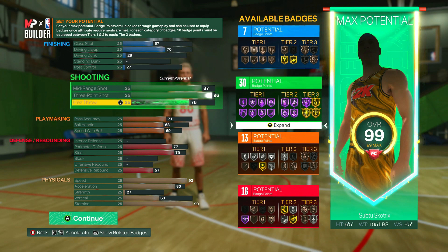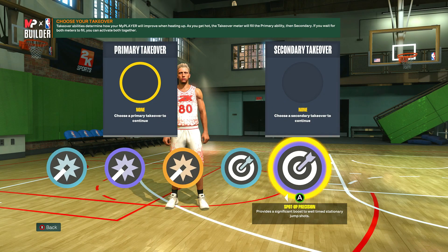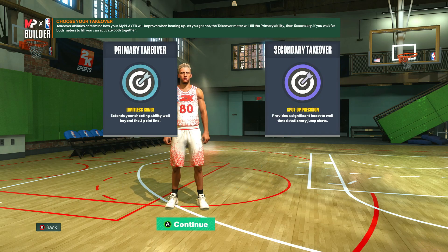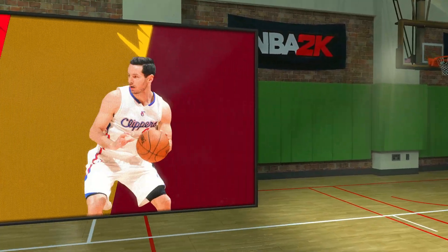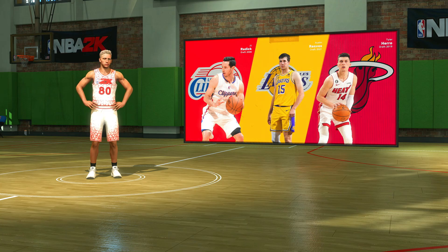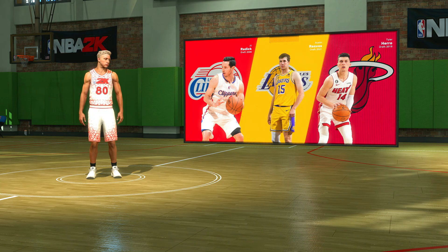Once you have everything set up, go ahead and click continue. For your takeovers you have access to shot creating and sharpshooting — I'm just going to take the two sharpshooting takeovers, but you can take whatever really fits your playstyle best. Then click continue and you're going to get compared to JJ Reddick, Austin Reeves, and Tyler Hero — three good sharpshooters right there. The build is going to be called a spot-up threat.